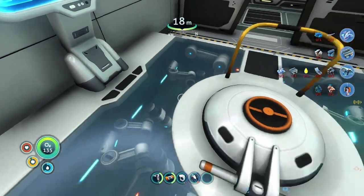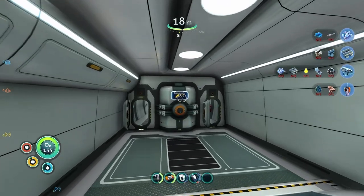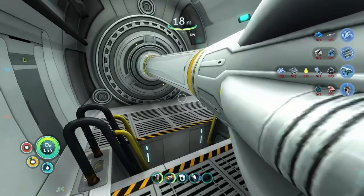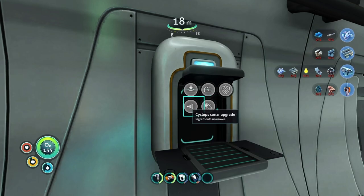I can dock vehicles — what the shit? Are you telling me I can put my Seamoth in there? Oh, decoy launcher. What else we got? Bunch of power cells. Need those. Upgrades — oh nice. Oh, this is some advanced stuff right here.